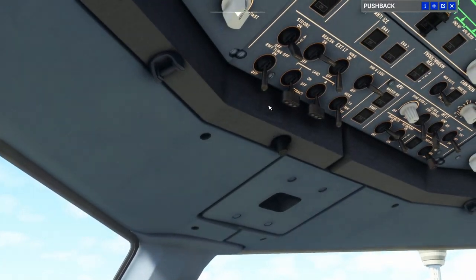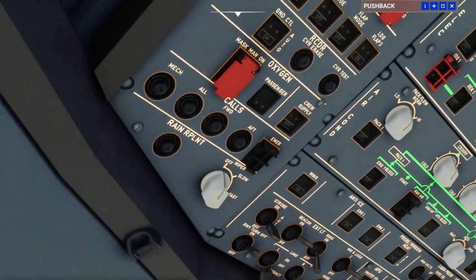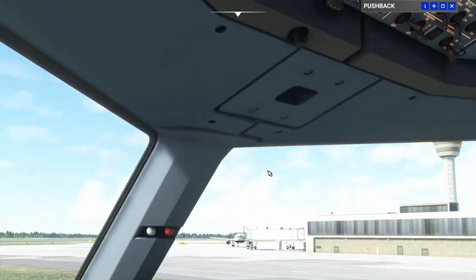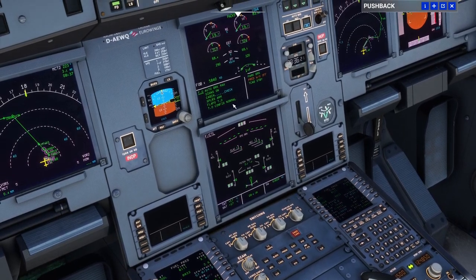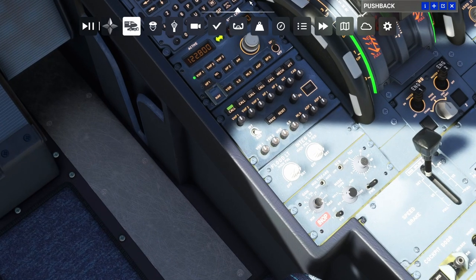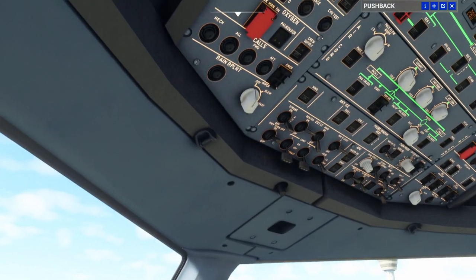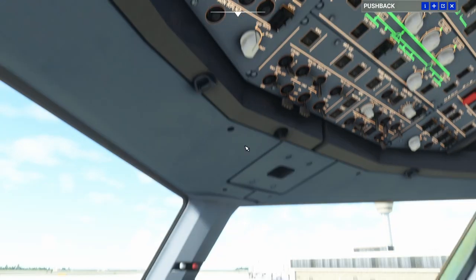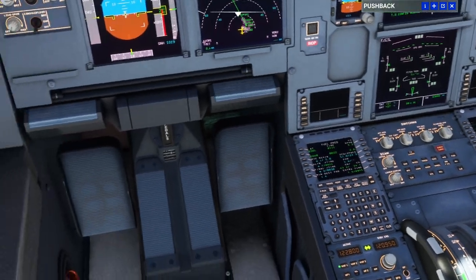Let's turn on our runway turn off lights to the on position and the nose wheel light set to taxi. Let's ding the cabin. We do a config check — take off config, make sure everything here is blue. Predictive wind shear can go on. Cabin check — still blue. So for takeoff we have everything in the green.